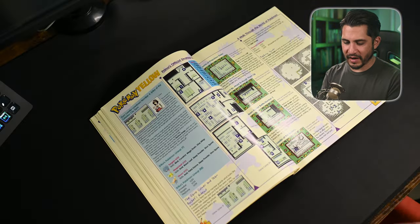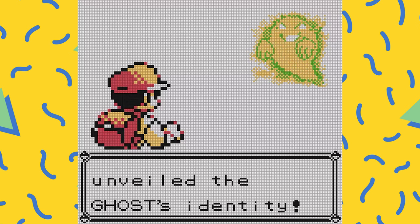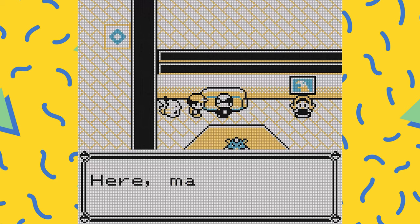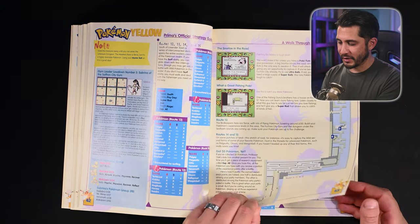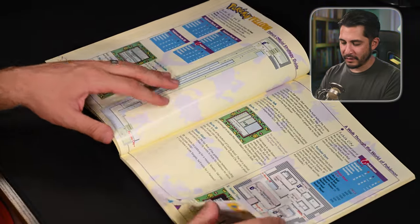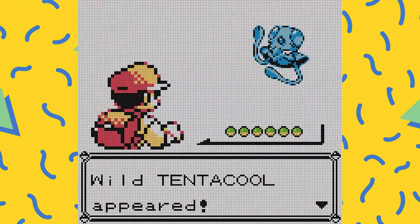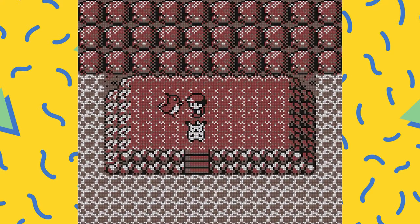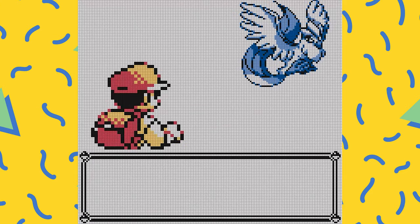Moving on from Celadon City, heading to Saffron — you've got the Silph Scope to defeat the ghosts in the tower, and then at Silph Company is where you get the Master Ball. We all know we saved the Master Ball for Mewtwo at the end of the game. There's Sabrina, and then another Snorlax blocking the way. On to Fuchsia City Gym and then into the Seafoam Islands, where you encounter your first legendary Pokemon — Articuno. Really cool bird — I love the new sprite updates for the legendary Pokemon.